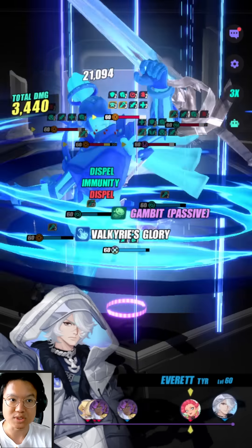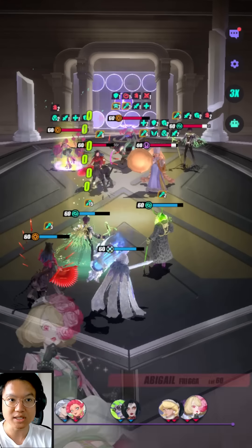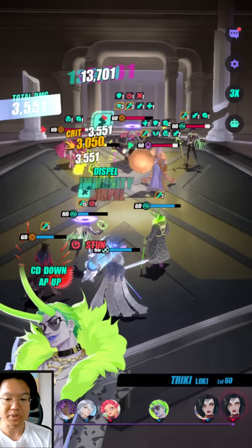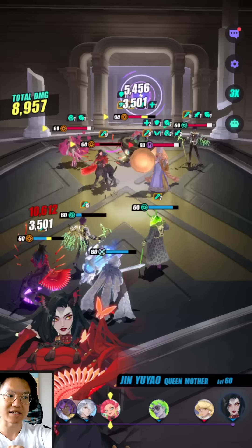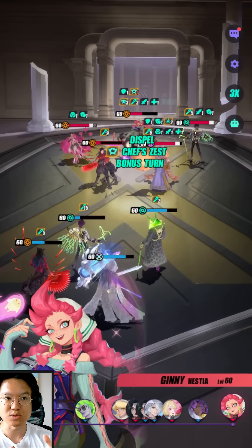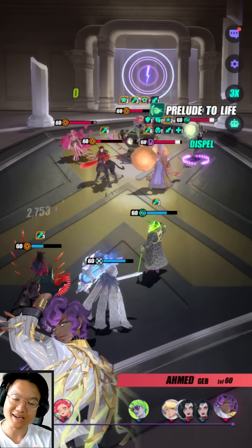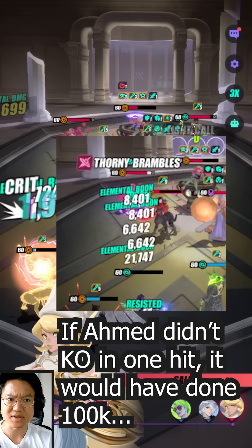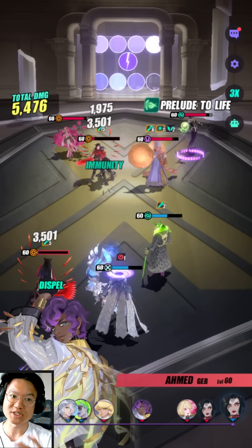Whenever she goes from her second skill into her third skill, that gives her a couple of things. Number one she gets her Chef Zest, which doesn't do all that much on its own, but because she gains Chef Zest she goes straight into her third skill — and that gives her an instant attack up buff because she already has Chef Zest. That's how the synergy works at R6. I think the damage could have gone up to 100,000.